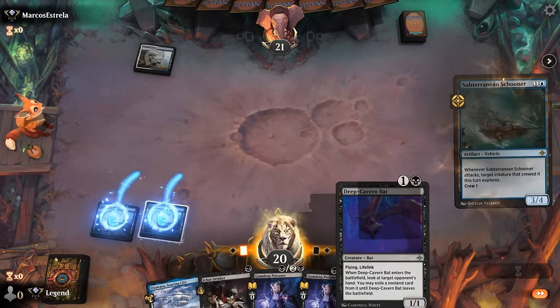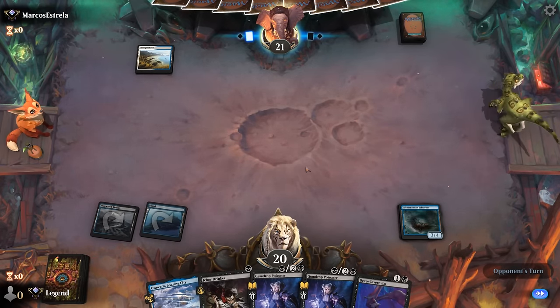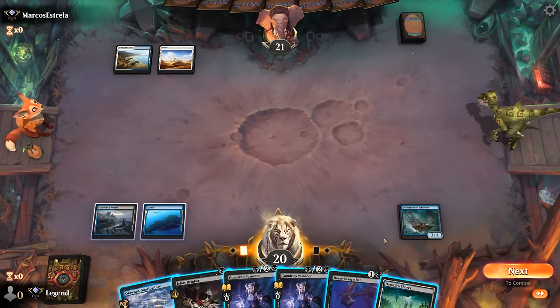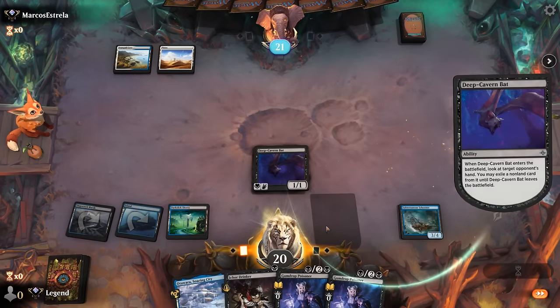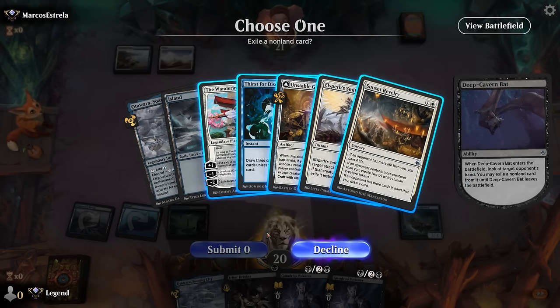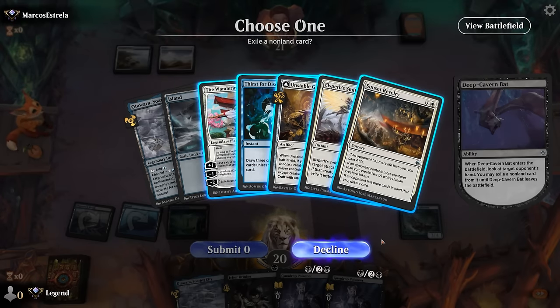Having a vehicle and a Bat to look at their hand are both nice, although Poisoner is not at its best against Control — it shines against more aggressive decks. We can double-spell Bat and Ichor Drinker. Smite can't answer Schooner. Ravelry can gain them some life back. The most impactful cards are Wandering Emperor and eventually Otawara — although our vehicles help play around it a little bit. I'll just take the Wandering Emperor.